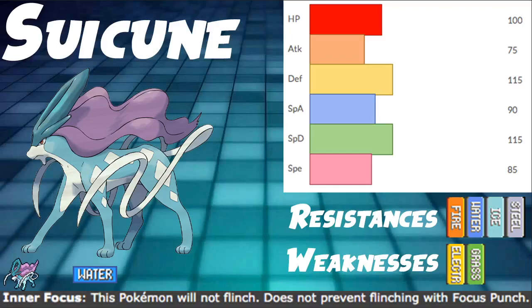Welcome back to the 9th gym program. Today we're continuing the guide series with Suicune, one of the three legendary dogs — the Water Doggo. It's a pretty good Pokemon. It has pretty good stats across the board, especially defensively.